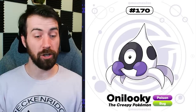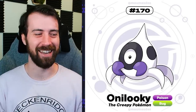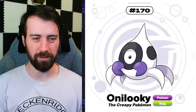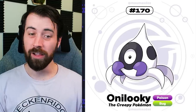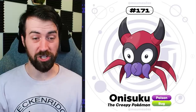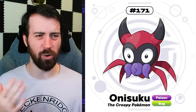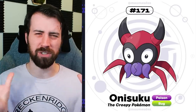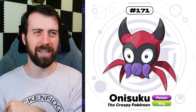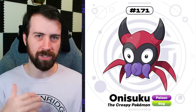Next up, we have Oniluki. That name - I love that name. It's called the creepy Pokemon, which is understandable. This is a creepy little dude. It evolves into Onisuku, which is kind of giving me Majora's Mask vibes. I'm pretty sure this is supposed to be based on orb weaver spiders, because orb weaver spiders have this kind of mask appearance to their thorax. I'm pretty sure that's what Majora's Mask is based on - it's supposed to be kind of like the orb weaver's butt. So it would make sense why I would get Majora's Mask from this.